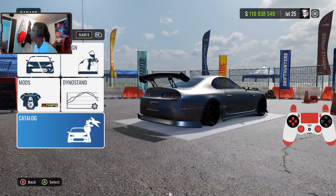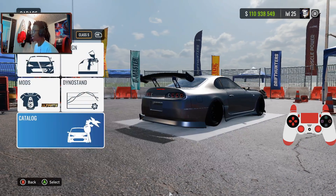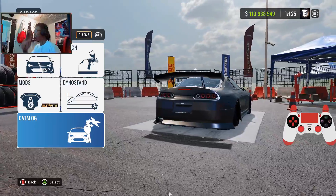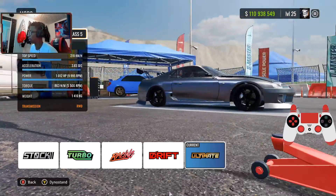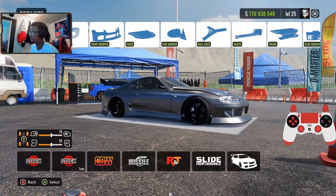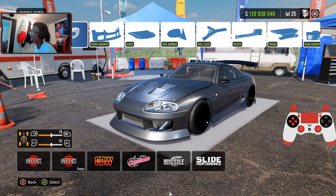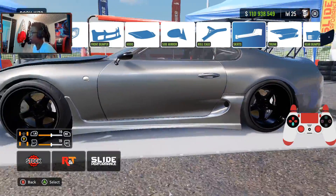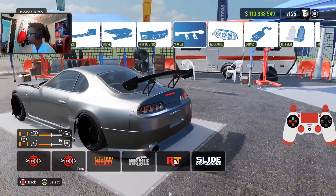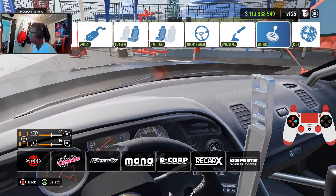The Supra is a Class 5 vehicle — you want to come down to Class 5 and get the Wanderer L30. First thing you want to do is equip the ultimate mod on the car. For body kits, choose whichever you want — I chose the Slide Performance body kit. I'm going to go through everything I have on the kit pretty quick, so you might want to slow this part down to get to the dyno stand tune.